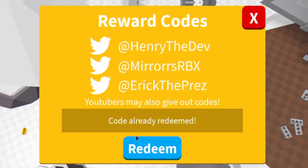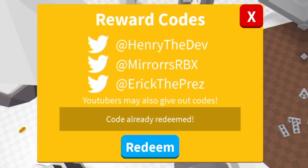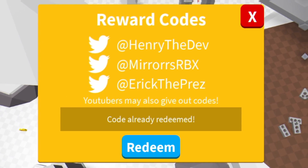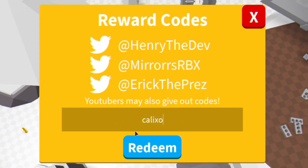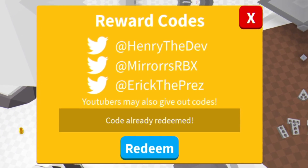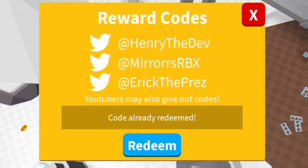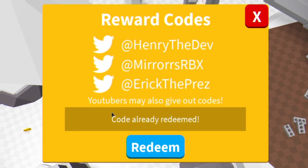After that you've got code 'islands'. Then code '100M'. After that you have code 'mirror', redeem that one. After that you have code 'straw'. Then we have code 'calyxo', redeem that right here. After that you've got code 'MMistaken'. We have code 'airstudio'. After that you've got code 'golden', redeem that. We have code 'raven', redeem that code.